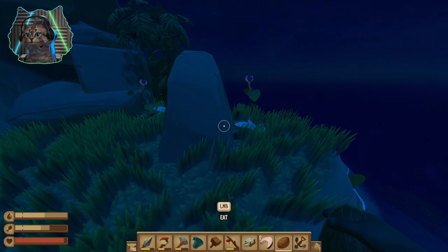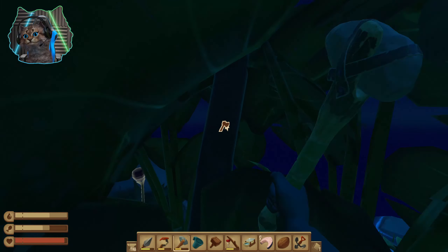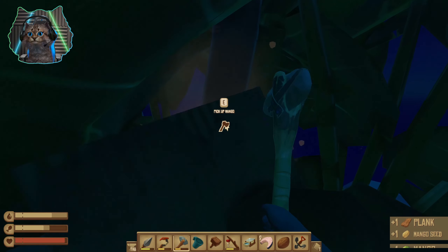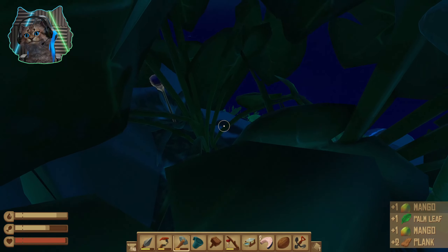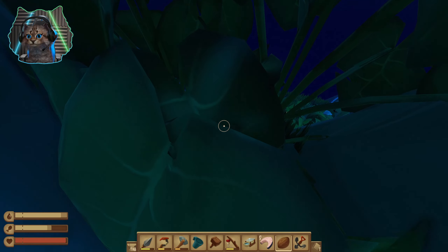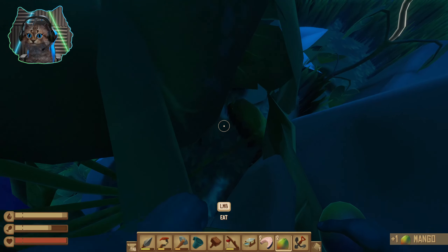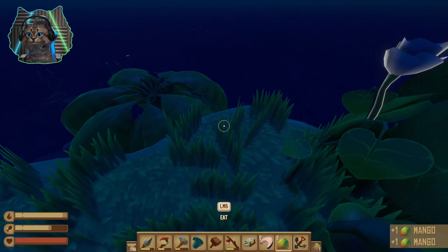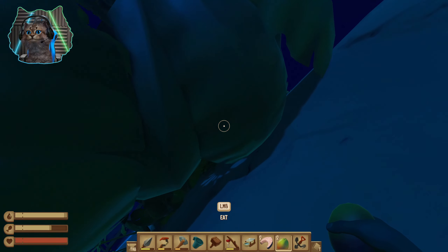Oh look at that — okay, we're good on food now. Let's see if we can get that mango treat. Oh no, we're dropping mangoes! That's not good. Let's eat the coconut to save the mangoes. There we go — okay, we got the mangoes. Yeah, let's get that tree.